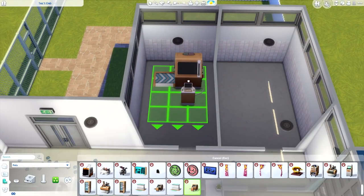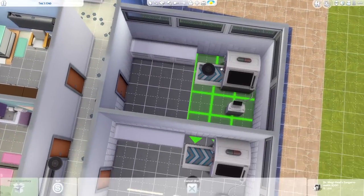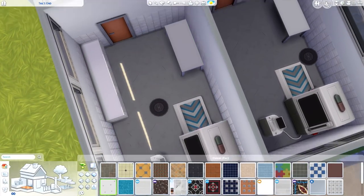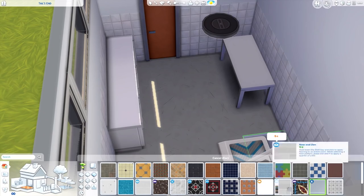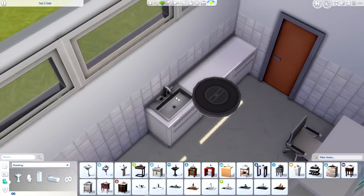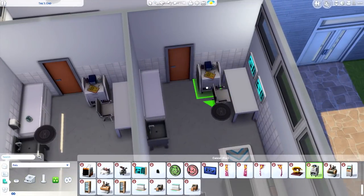Moving on to the surgery rooms - these are pretty much 100% identical. At one point I just copied the room because I was building the same thing. These rooms, unlike all the others, I decided to keep very white and sterile - it's a surgery room, and typically the pet owner isn't in the room while their pet is being operated on. It doesn't need to look good, it just needs to be functional and easy to clean. So we did a lot of tiles, kept it white, and used a countertop from the Dine Out pack because it seemed a bit more sterile.